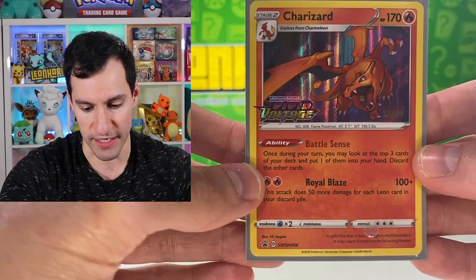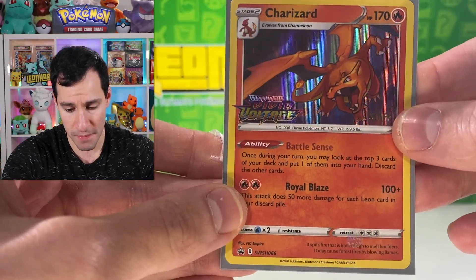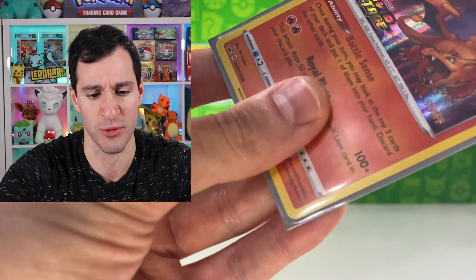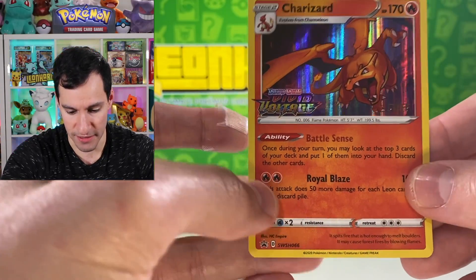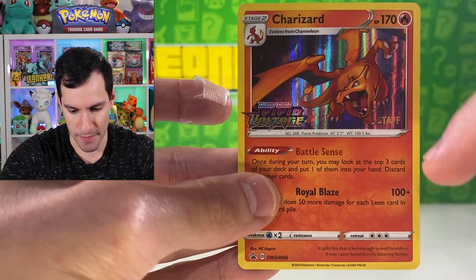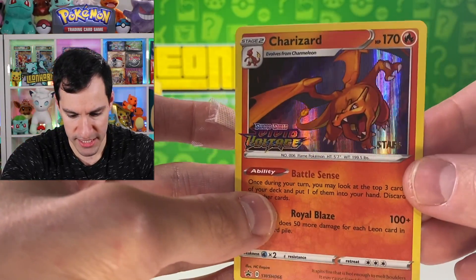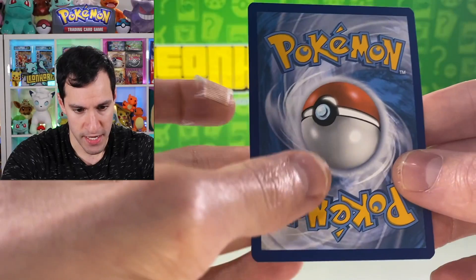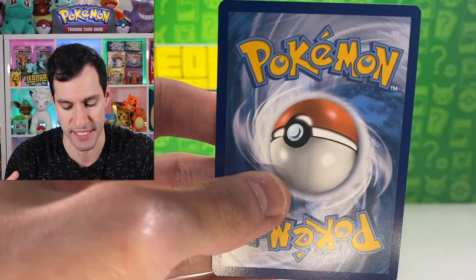Last but not least is the Charizard. I love the artwork for this one, and with the staff logo it becomes a very sought-after and rare card. Between you and me, I kind of like the Lugia one better — but you can't go wrong with Charizard; he's even about to eat the logo. Centering-wise, the top may be a bit shorter than the other sides. I don't see any print lines. Looking at the back, there's something very interesting about this card.